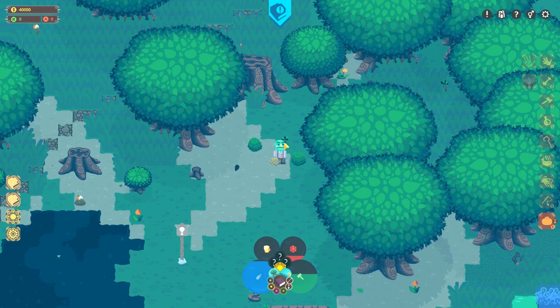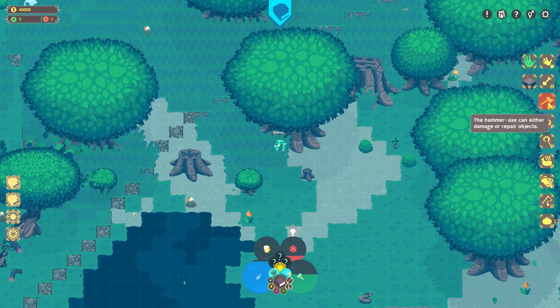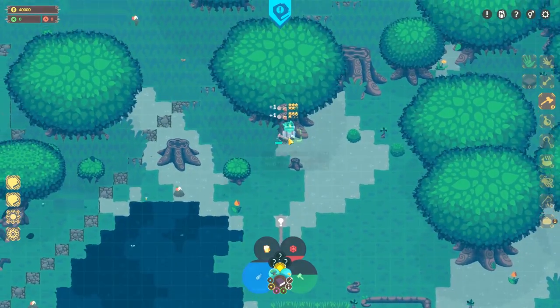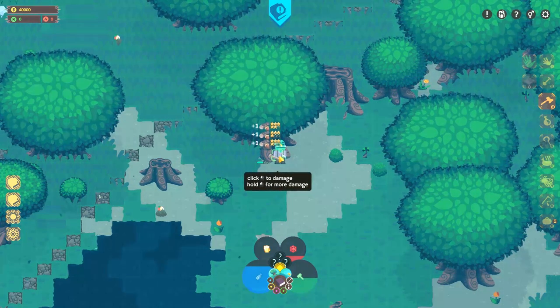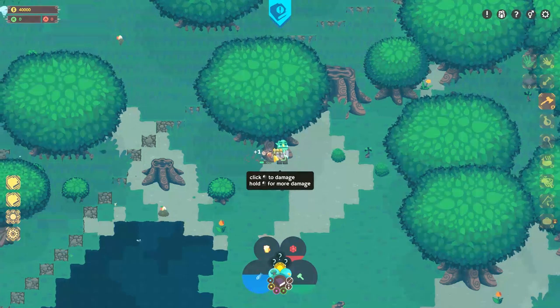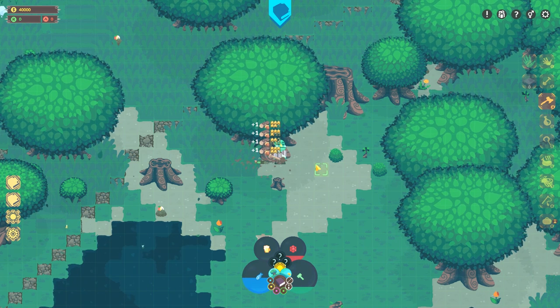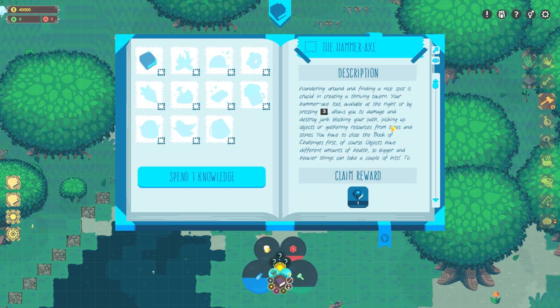Let's gather a few things. I gotta do a heavy hit on one of these things again. Let's try a tree. I selected it when I clicked it. I want to hit it hard. It's like it wants to let me hit it hard but there's no exclamation point appearing. It's taking a lot of hits for this. I think we got the quest done. Wandering around, you find a nice spot — we already know that. Claim reward — apparently we had it.